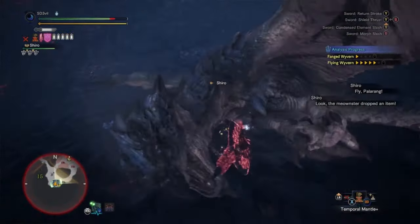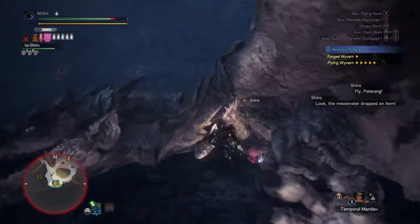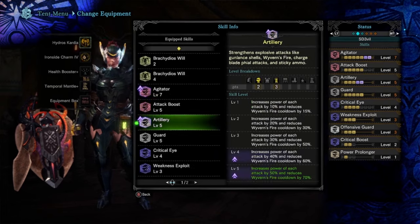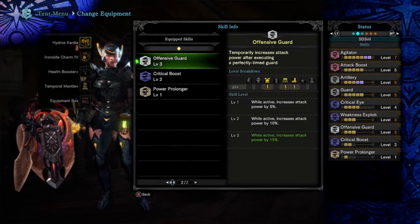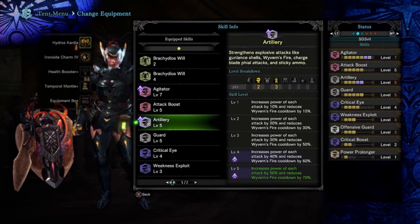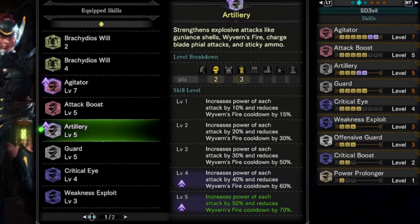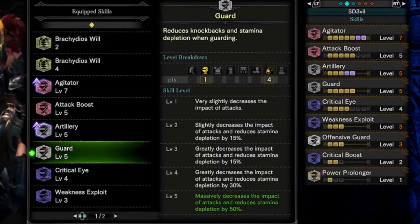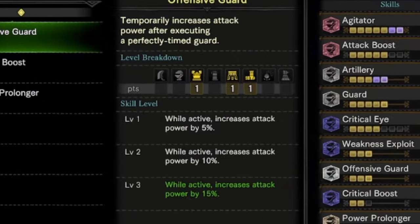Remember to check out armor skills that improve the charge blade's gameplay. I would go for Power Prolonger, Artillery, Guard, and Offensive Guard. Power Prolonger keeps the charge blade's charged state for a longer time. Artillery gives more explosion damage. Guard lets you block attacks without stamina being drained too much. And Offensive Guard rewards you for blocking monster attacks on time.